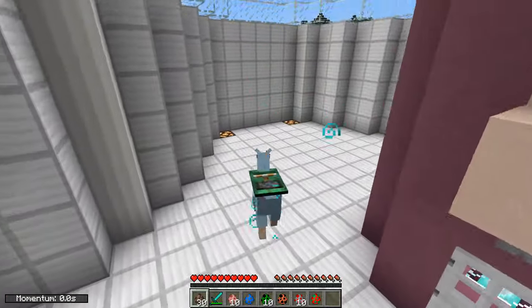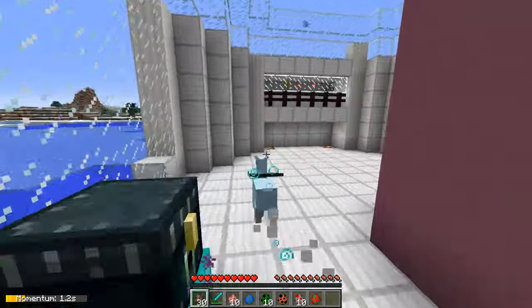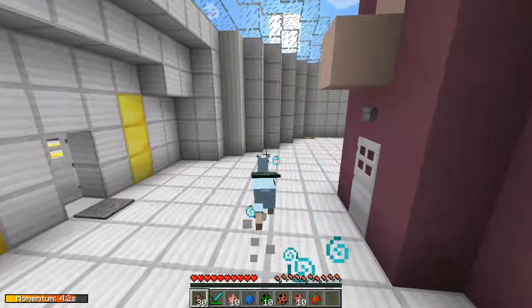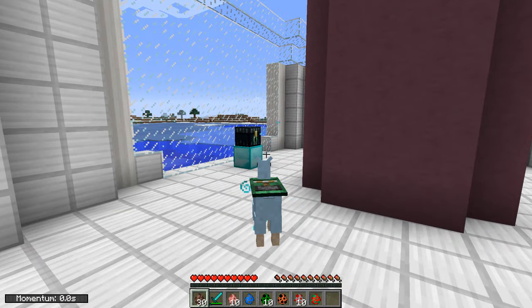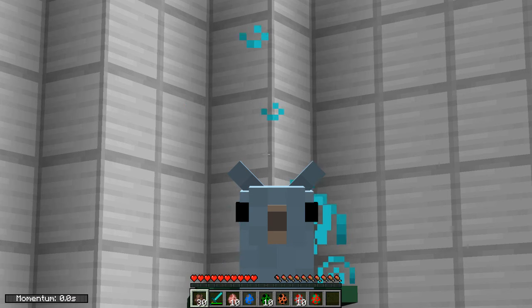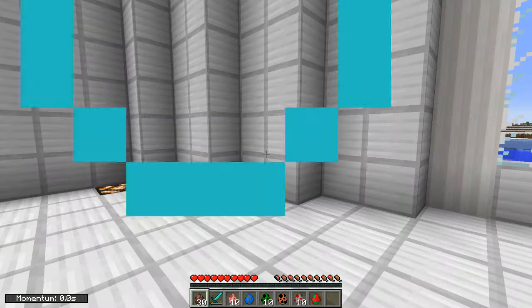So as you can see, if I just jump with no momentum I don't go that high at all. But if I build up some momentum and then release these alpaca legs to jump, you'll see I jump a lot higher. Now this isn't the only way to enjoy your alpaca self. Oh my goodness, look at my face - that's hilarious! I look exactly like this guy behind me.